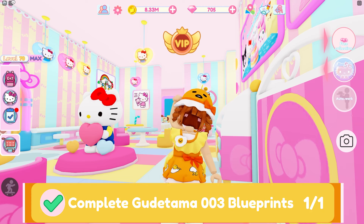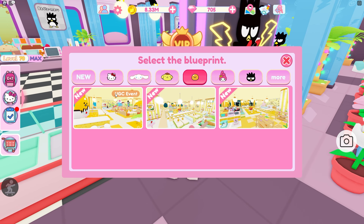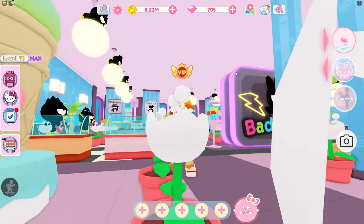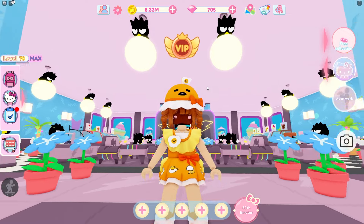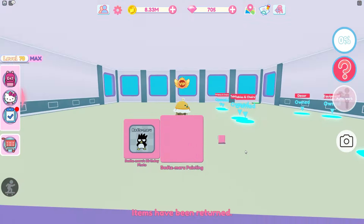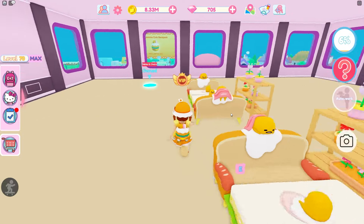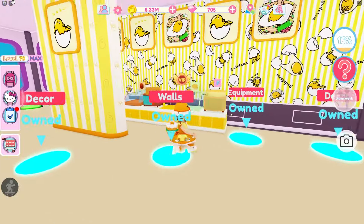The next thing is to complete the Gudetama 003 blueprint. Go back to your blueprints, navigate to Gudetama, and your 003 is the one labeled 'UGC events' — it's clearly labeled so you won't pick the wrong one. Be aware this will cost a lot of diamonds and coins. Someone mentioned it cost them around 8,000 diamonds, probably because they didn't have much Gudetama furniture. You want to create the blueprints, press okay, and complete it all. The tables and chairs will cost some diamonds but it is worth it for this UGC, and it's a pretty cute floor too.